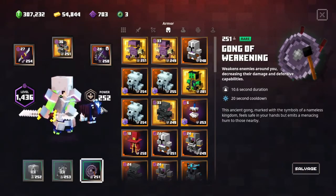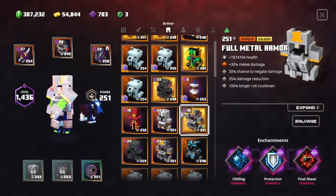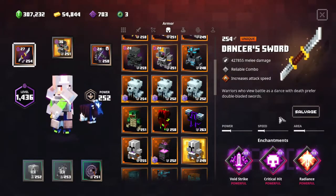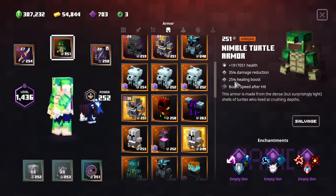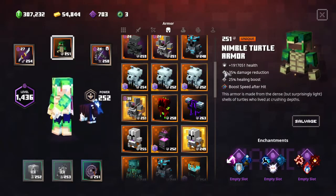With the armor it's kind of the same process as the melee weapon, but I'm trying to get some synergy. Instead of just grabbing Full Metal Armor, I look at the Dancer's Sword — it's fast with some Void Strike — so I probably don't need extra speed boosts, which eliminates Renegade Armor. Maybe I can use the Nimble Turtle Armor since it gives speed boost after hit, not attack speed, plus a healing boost and Radiance.